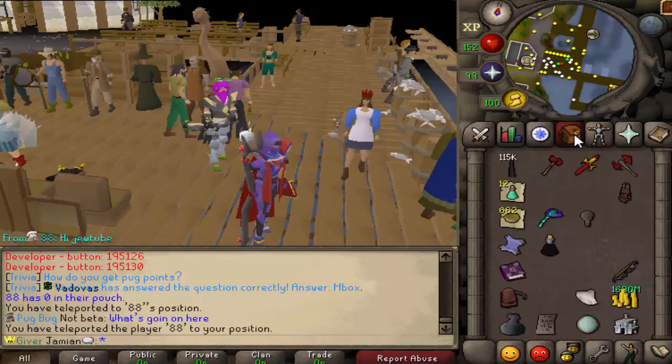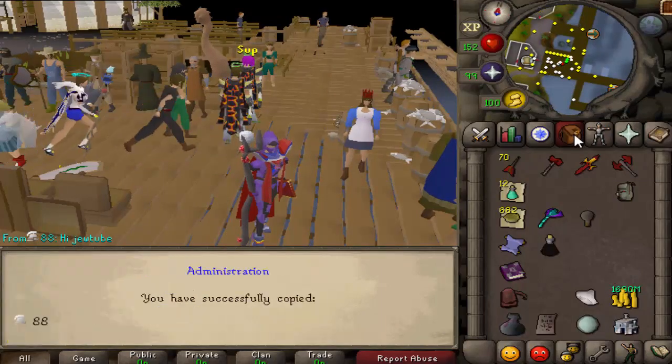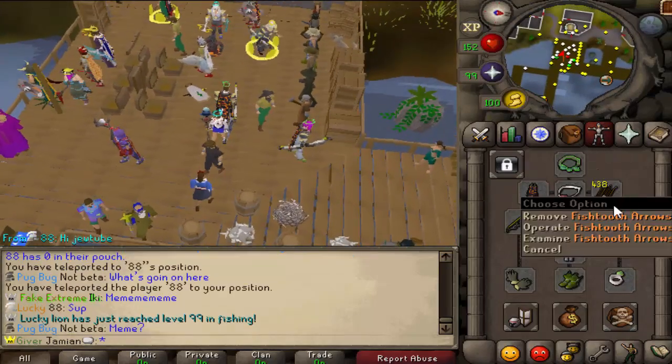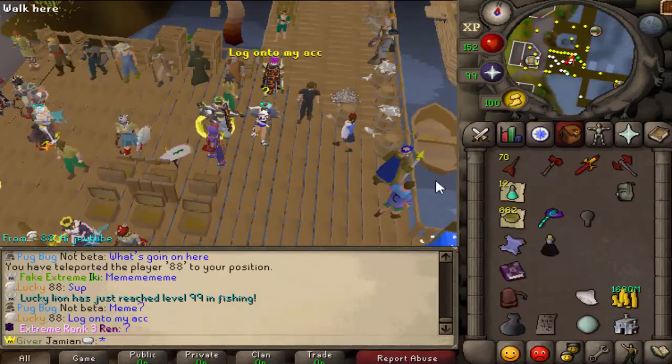So I can just copy him — just copy. Look at us, now we're nerds. He's got the fishtooth arrows, nice — that's pretty good. Alright, not bad.